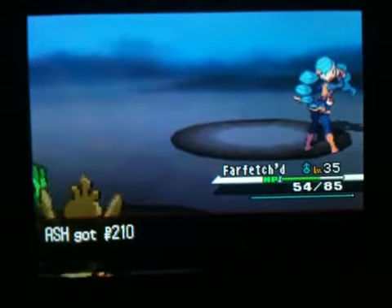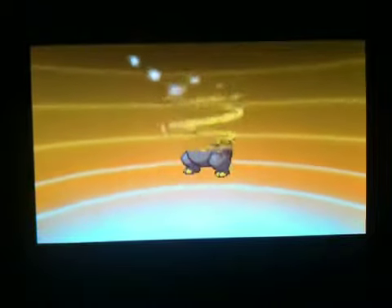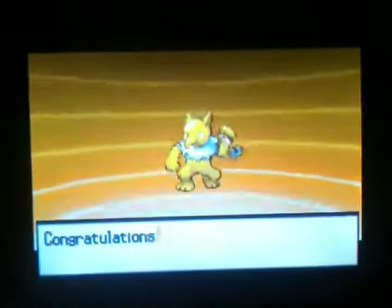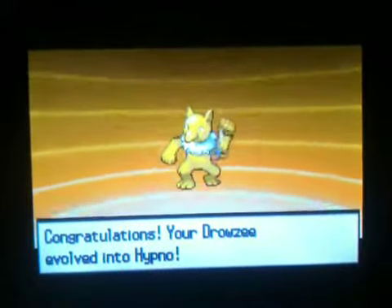And we're gonna get a Hypno in a minute! Drowzee's evolving! I'm still using the Experience Share — he's still on level 26 right now! Soon I'll be able to fight with my team! Look at that little Hypno! Awesome! Generation 1 Psychic-type! I think Alakazam is the second one, but I like Hypno!